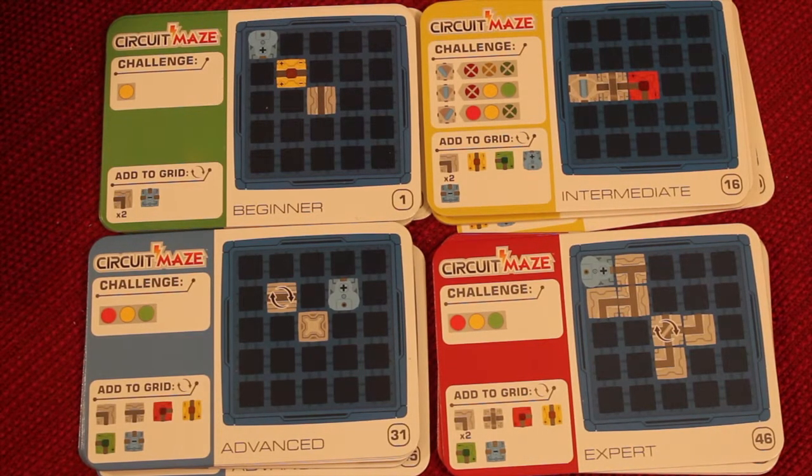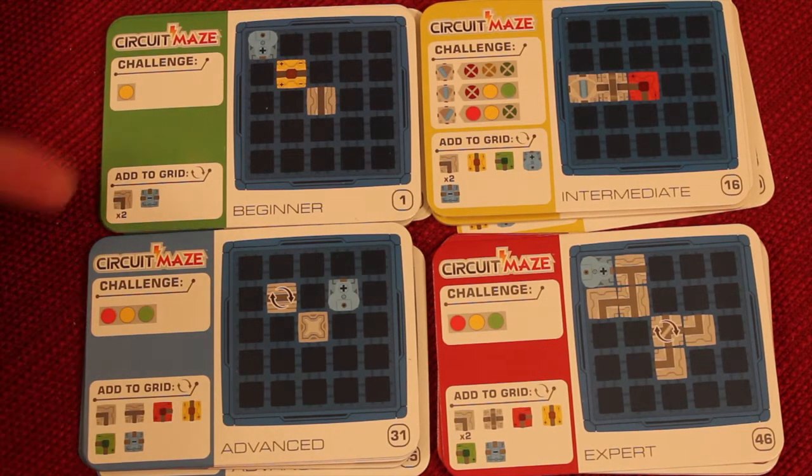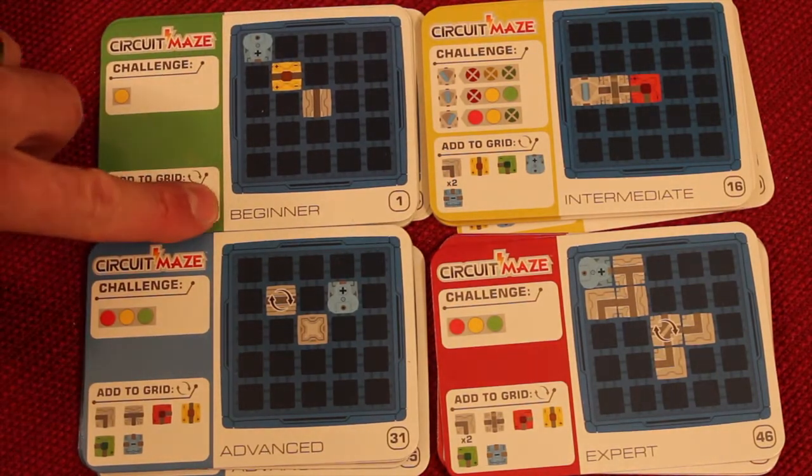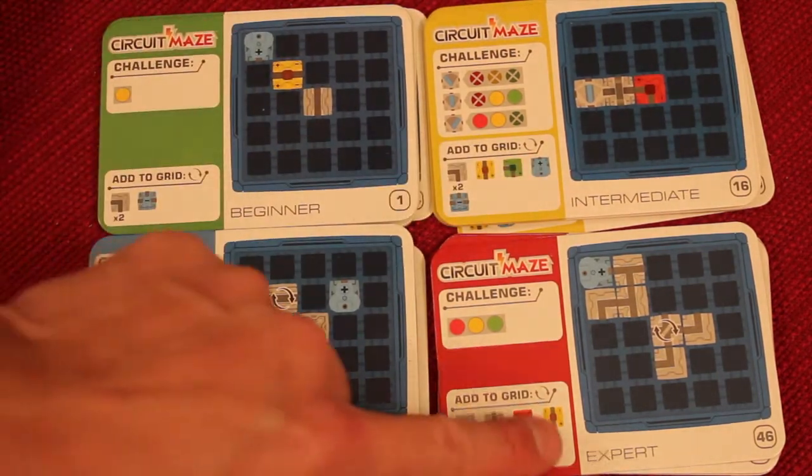Circuit Maze is a puzzle game that uses electronics and current flow and lights as beacons to finish the puzzles. The game comes with 60 different puzzles, 15 of each in the different types. So we have beginners, intermediates, advanced, and experts.